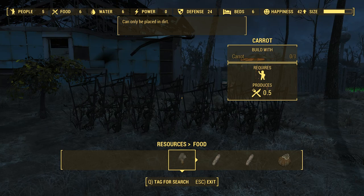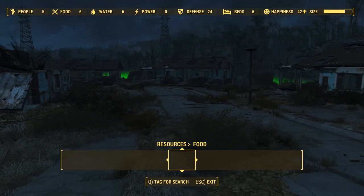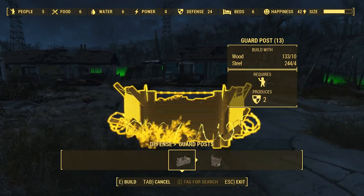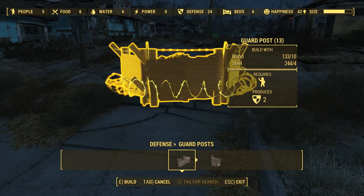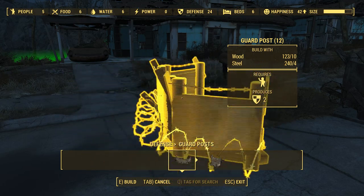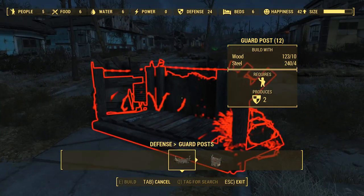Once you've planted enough food, the final thing you have to do is make defenses. Defenses are a little more complicated in that there are two versions. First, we've got guard posts. What you do with guard posts is set them down anywhere — press E to build, and on PC you can left and right click to turn them around. I'm not sure what this is on other consoles, but I'm assuming it's the right thumb stick.